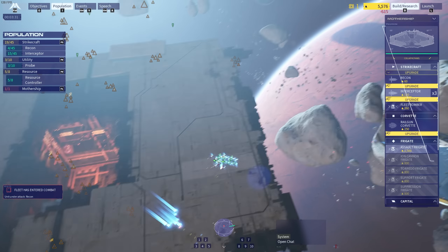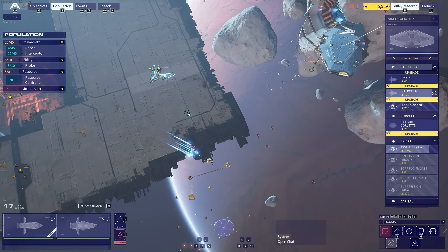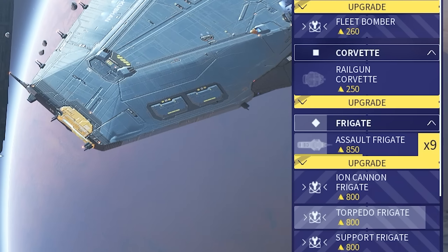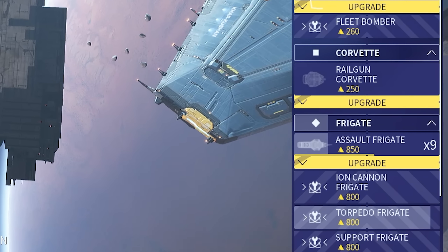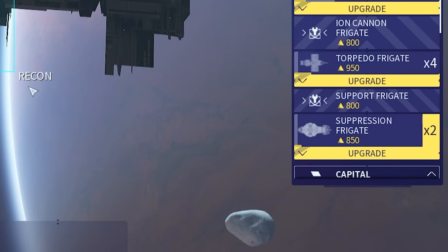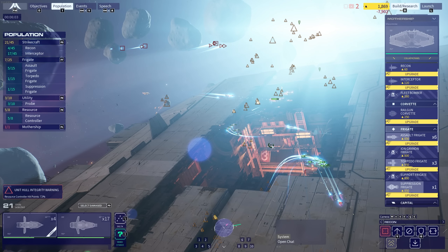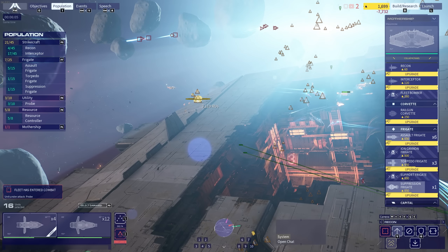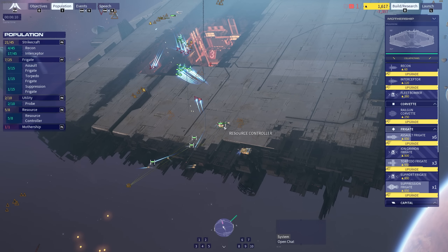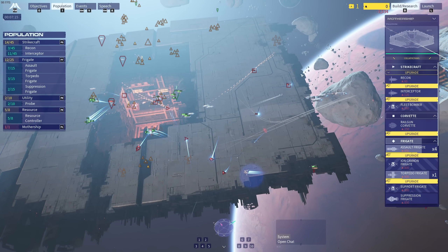Here we go, we've arrived. Fleet interceptors and bombers — engage them. Oh, they attacked my resource collectors immediately. Assault frigate has arrived — engage, boys. Basically going to make as many assault frigates as possible to begin with, and then the torpedo frigates and then the suppression frigates. And there goes all the budget. I can see a resource collector here so I'm going to engage it. I'm going to use all the strike aircraft now and engage one of their resource collectors — instead of playing the back foot here, I'm going to take more of an aggressive stance. And right now we have no resources — we've blown all of our budget on frigates. I feel quite deadly right now.